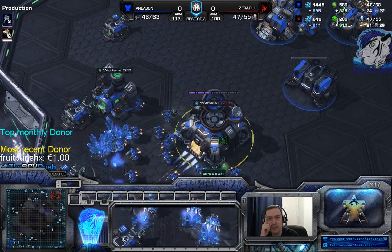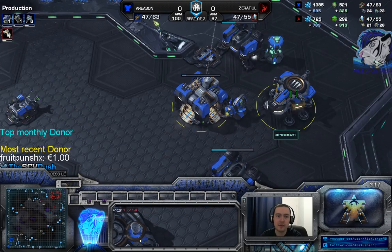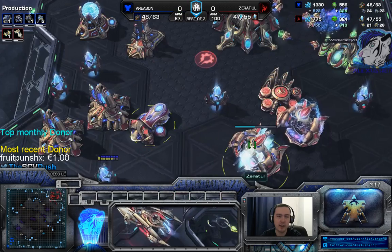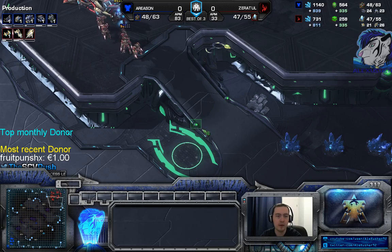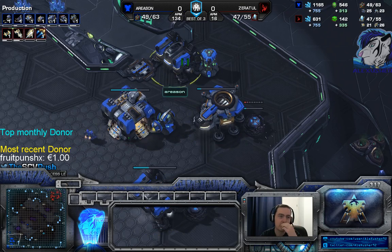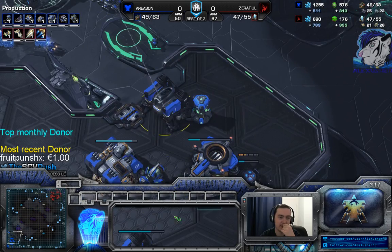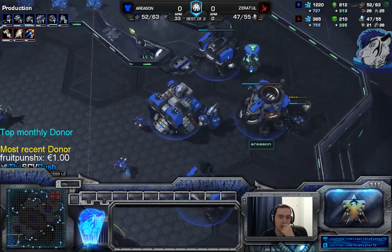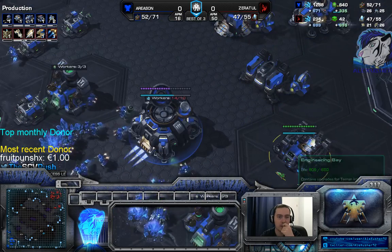You have a lot of overments - that's a huge problem. If instead you had just macroed up the whole time I think you would have won right here. Do you use hotkeys and control groups for your production facilities? I put everything on two. Orbital commands are on one, the rest is on two, and I use Tab to go in between.